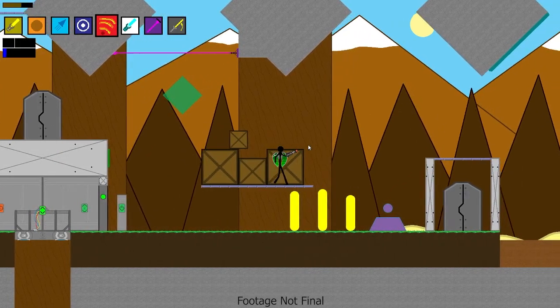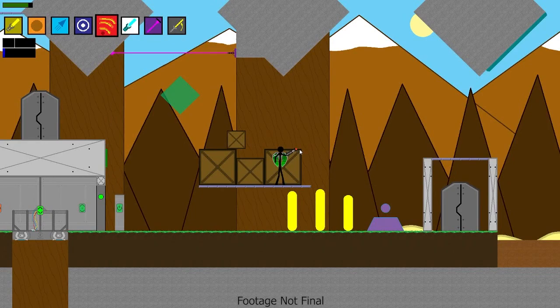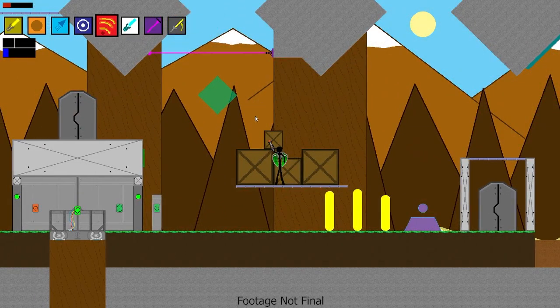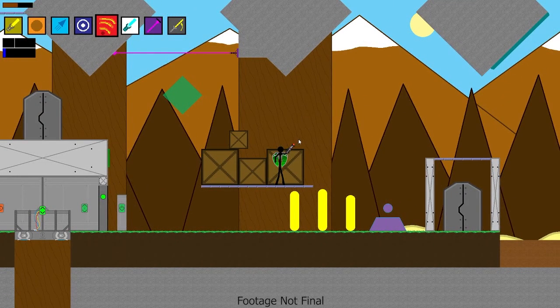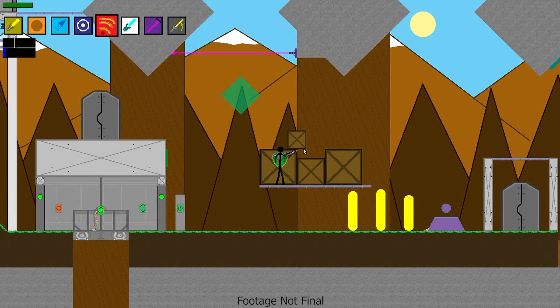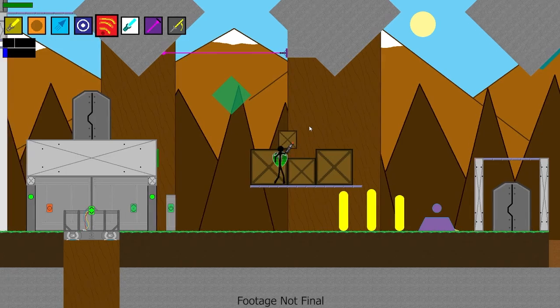I'm thinking about making the special function make the torch device spin on the player's hand, so it'll spin with the player while they walk around. I'm currently looking into more designs for it. I kind of want to give each device its unique identity, and this one being pure damage and destruction kind of conflicts with another device I'm currently working on.